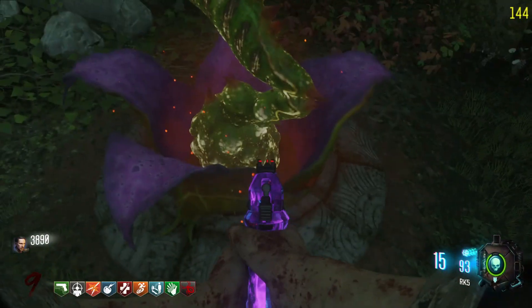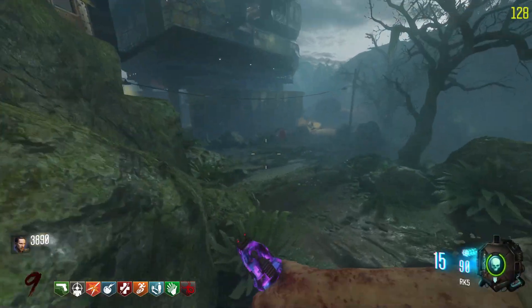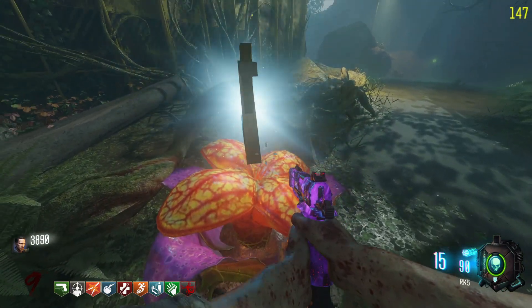If you water a plant all green, you get a plant that holds crawlers for you so you can do whatever you want on the map until you want to end the round — very convenient if you're doing the Easter egg.